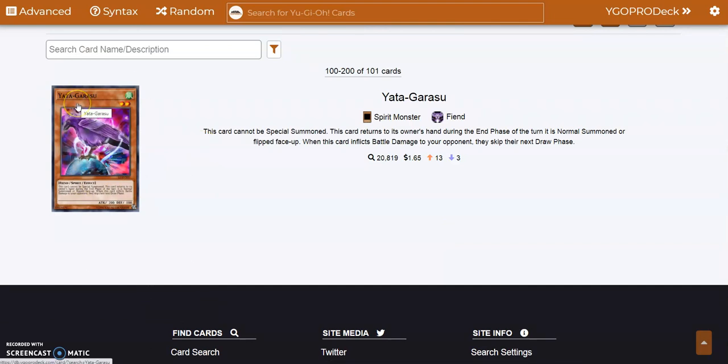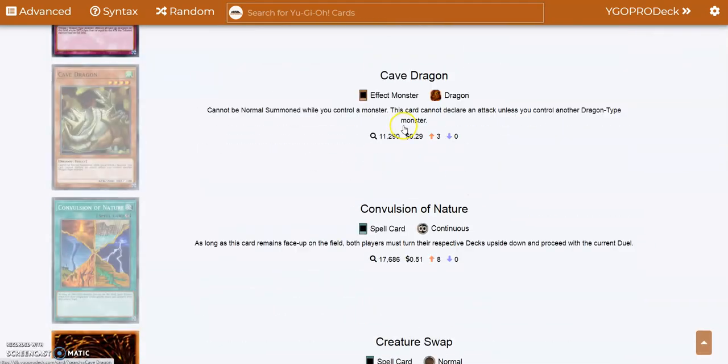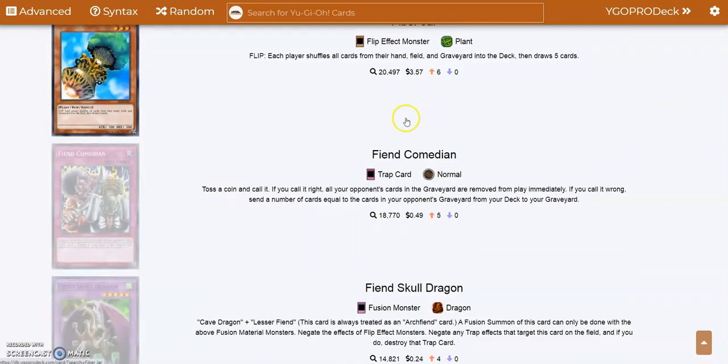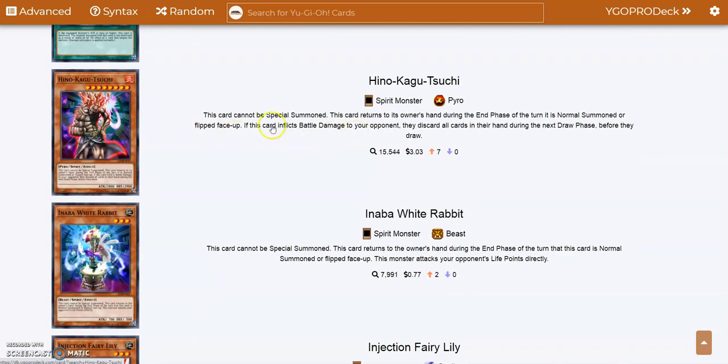Good old Yata-Garasu — the whole Yata lock. You basically try to mill your opponent's whole hand. And the card I paired it with somewhere in this set — a spirit monster where the opponent discards all cards in their hand during the next draw phase before they draw. So if you had Yata-Garasu and somehow got this card out, this card made your opponent discard their hand and then Yata-Garasu said they can't even draw cards. So at that point they had zero cards. Yeah, good luck and have fun.